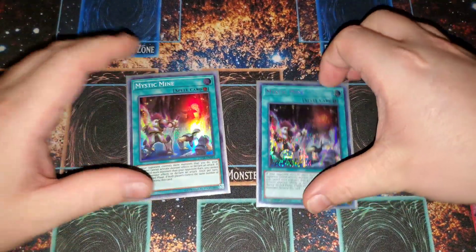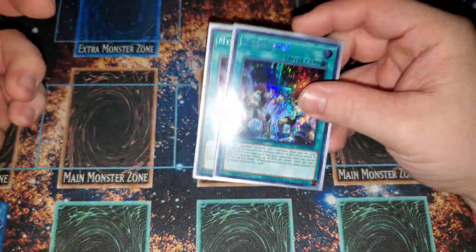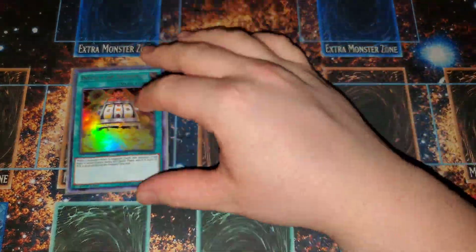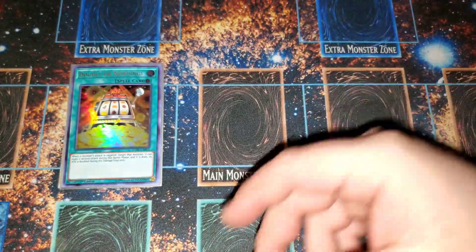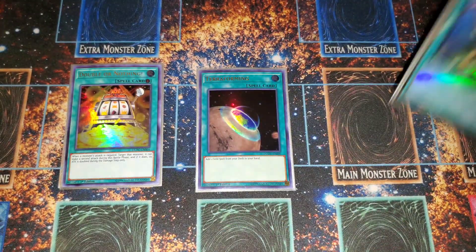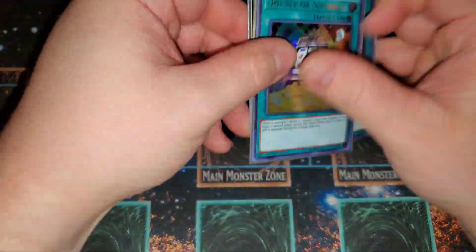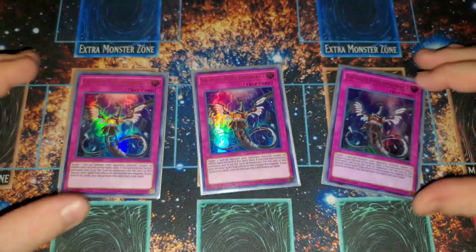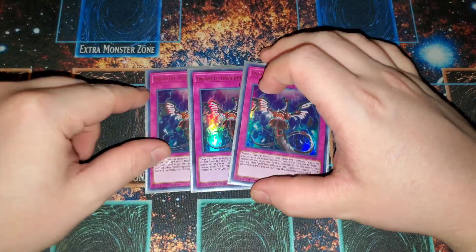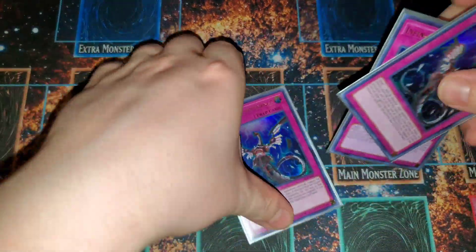Mystic Mine helps you stall because you're not going to have more than one monster on the field — it helps stall and push for OTK strategies, giving you those extra turns you need. Our OTK enabler is Double or Nothing with the Utopia package. Terraforming to search out Mystic Mine or Area Zero, and one ROTA. We're running three trap cards — all Infinite Impermanence. It stops combos and depending where you hit them it's incredibly effective.